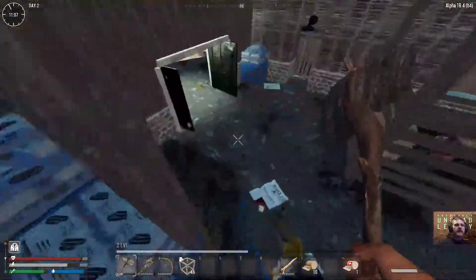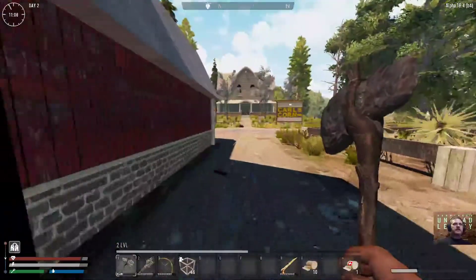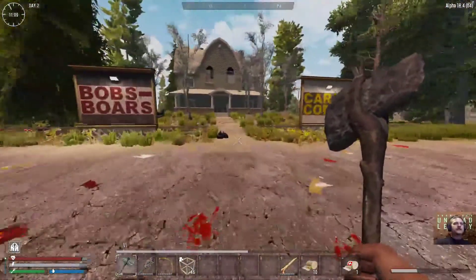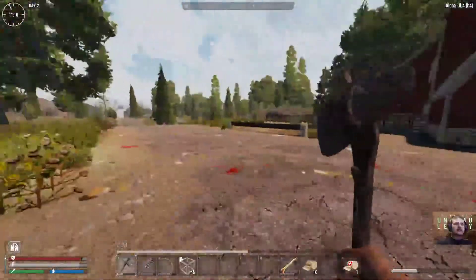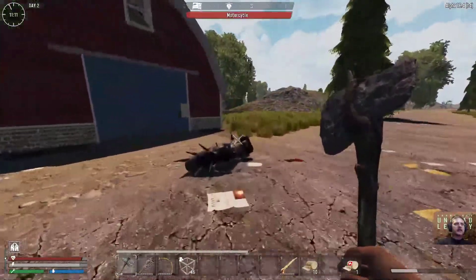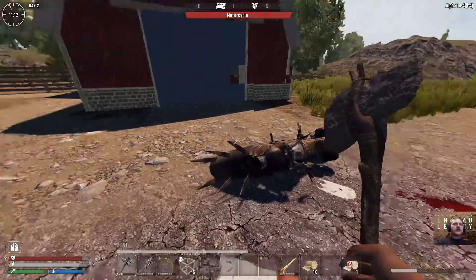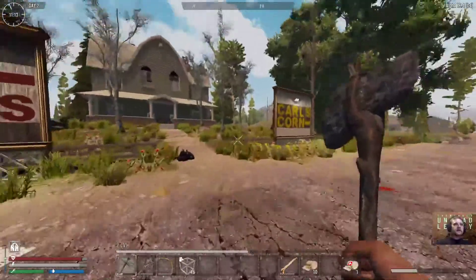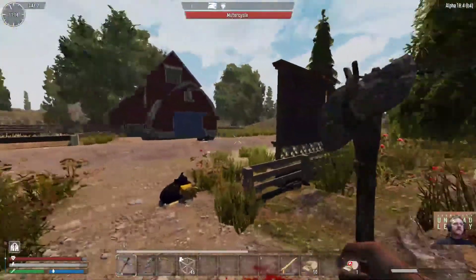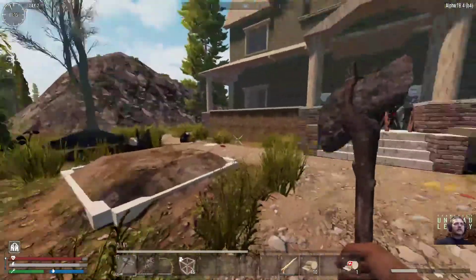Going over to this house and clearing it out is going to take some work. I might actually make a tunnel because big Grace is over here and I don't know how the hell we are going to kill her without some kind of weapon. I'm not going to pull it out of the backpack. I only pulled this out of the creative menu to try the gas — Subquake seemed to be interested in making sure everything worked with the fuel system he's incorporated into the game.